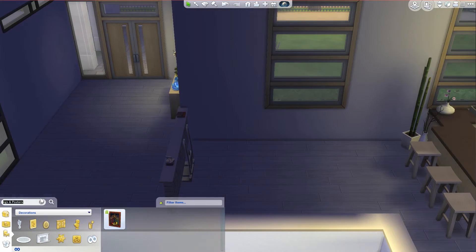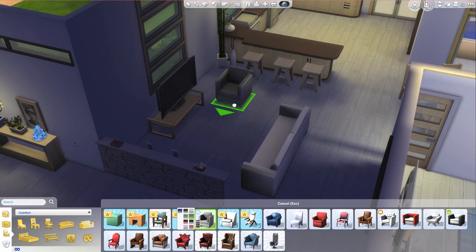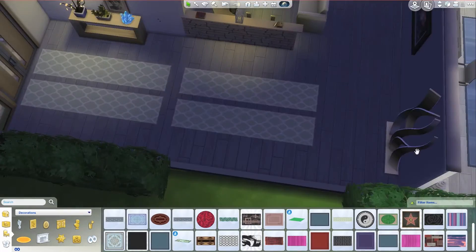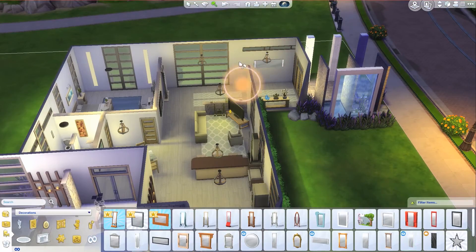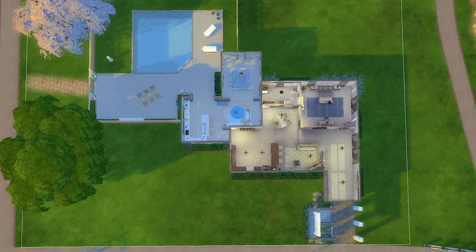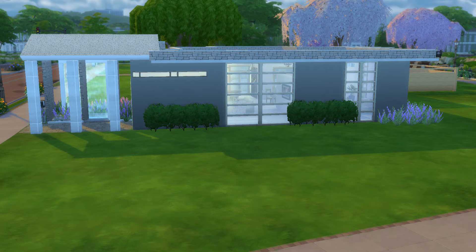I think it turned out really cool. I'm really happy with all the new stuff that the Sims is putting out — EA is just knocking it out of the park. Everything they add just fits perfectly. I love modern houses but I don't feel like I'm the best at building them. Here's the final screenshot, which looks slightly different from the original floor plan.